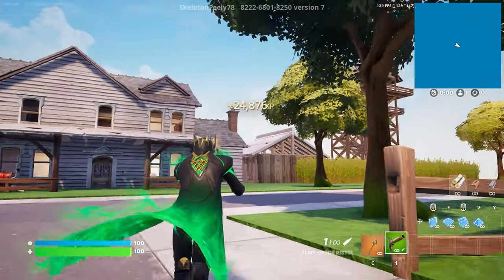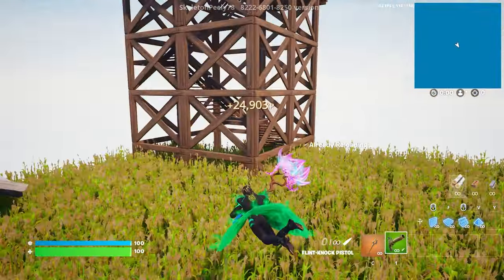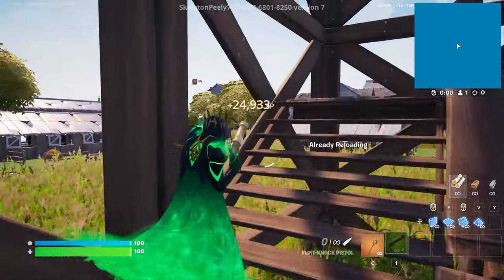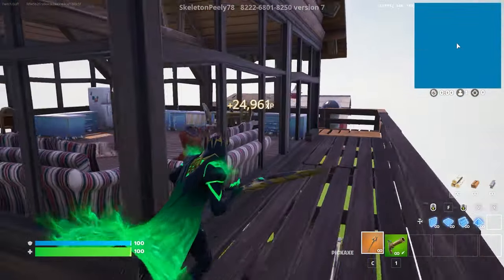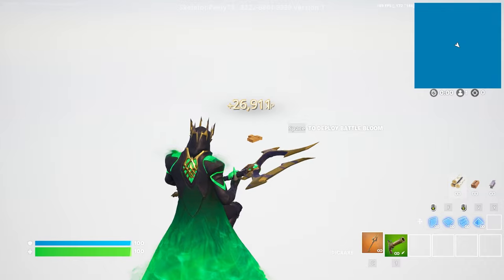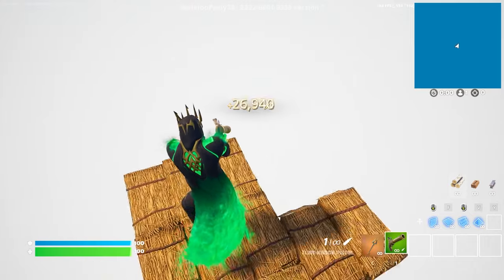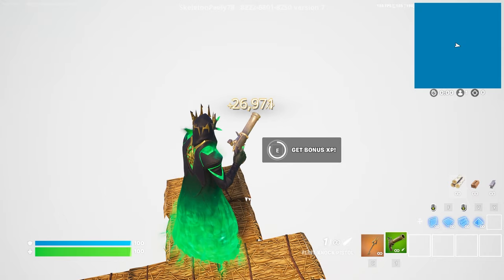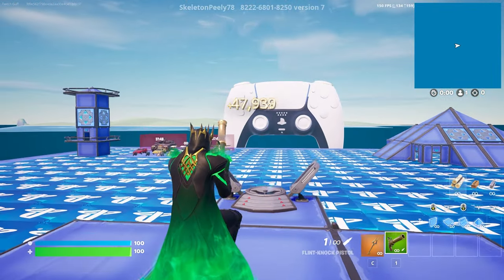For this next AFK XP, go on top of that building on the top right. Get all the way on top of that building — I'm going to use my flint knock to get there even faster. Keep going this way and follow my steps. You'll see an XP button when you get to the top of the building. Use your glider to get on top of that little building over there. There's going to be a secret button somewhere around this building — I found it. There's a button right on top of this barn, so click the secret button and get bonus XP. We already have 50,000 XP guys.